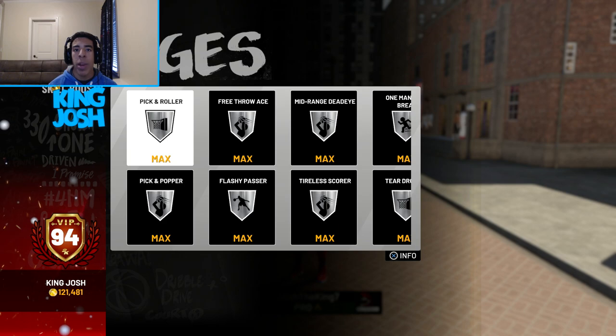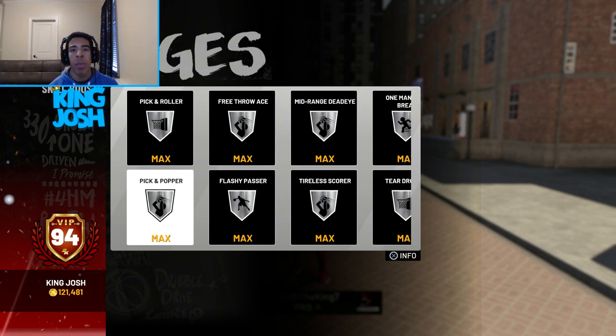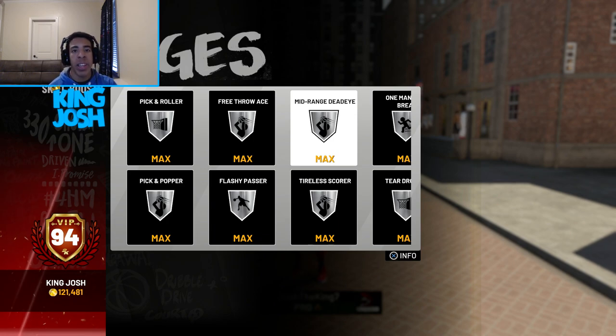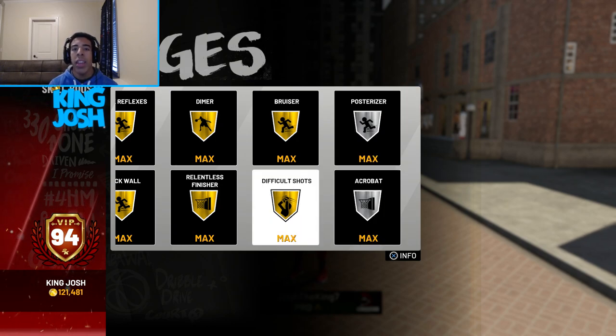This build has so many different types of badges. I have pick and roller, which is like an athletic finisher badge, and pick and popper, which is like a stretch big badge. Pick and popper helps me hit more consistently — when I set screens I sometimes fade instead of rolling because silver pick and popper boosts my shooting so much off pick and pop. I also have silver flashy passer, midrange dead eye, silver posterizer, and silver acrobat.